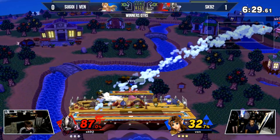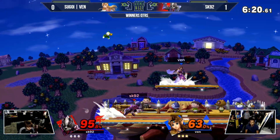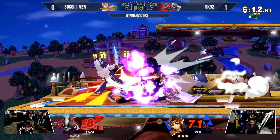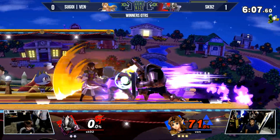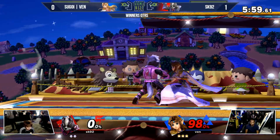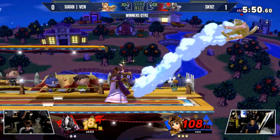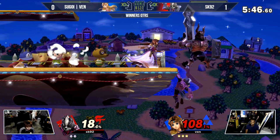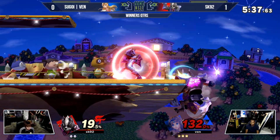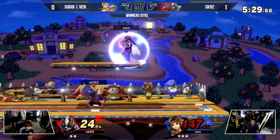Now running into game two of this best of three set. SK92 is psyching himself up a little bit before the set. He knows what's at stake here — he has an opportunity to take yet another set and turn this into a two-one record, because they're one and one right now this season. The knight almost does it for the edge guard right there. Venn had a huge lead at the start of this first game — that was an amazing conversion for himself on the opening stock — but SK92 evened it up quite hastily.